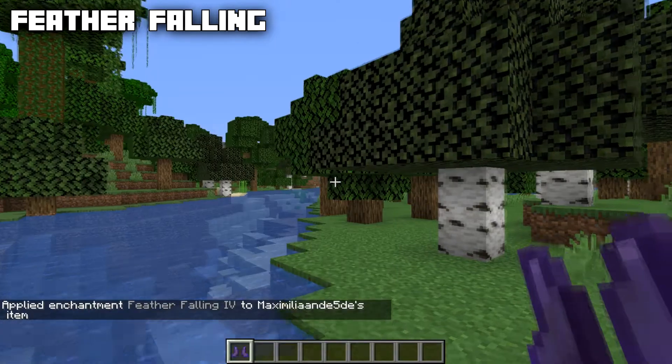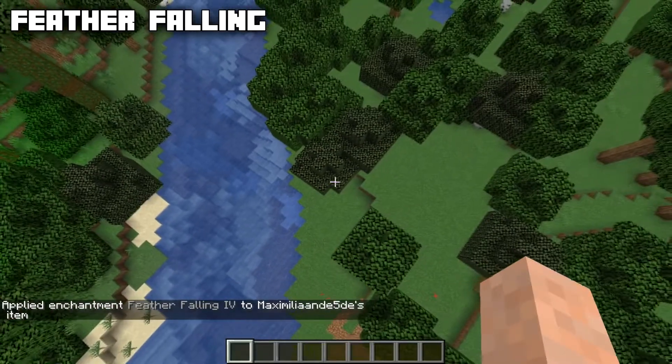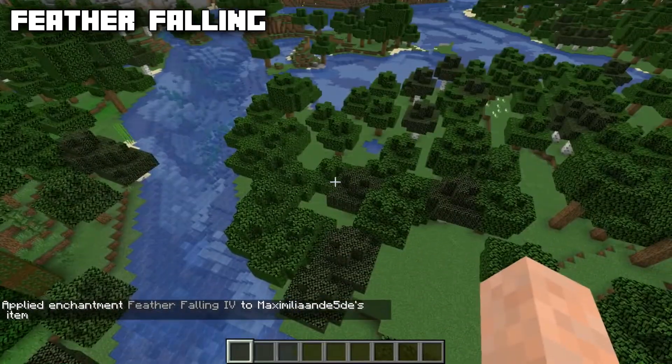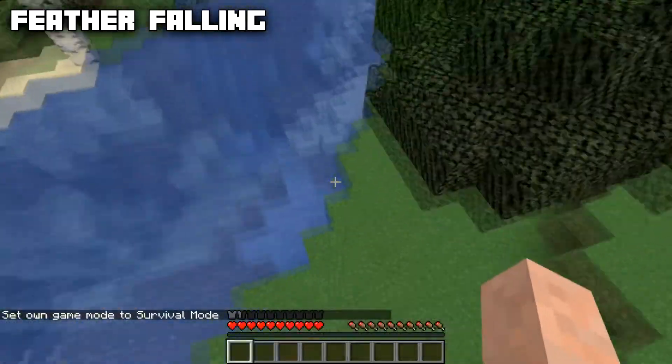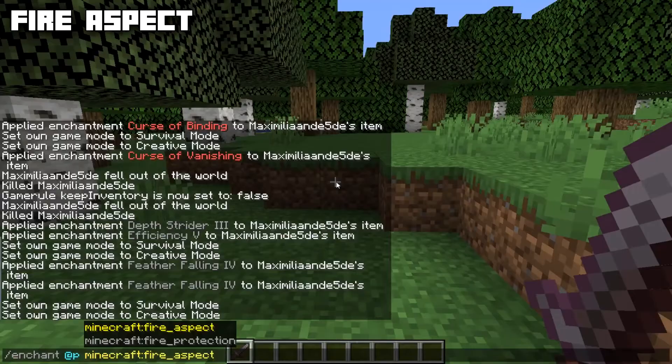Feather Falling has a max level of four and is only applicable to boots. It will reduce the fall damage you take. If we fly up very high — which would normally definitely kill you — go into survival, we only take five hearts of damage from a very massive fall.